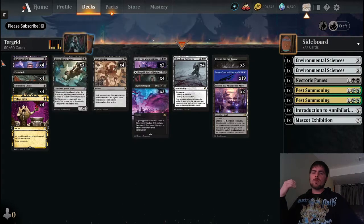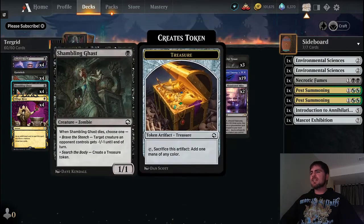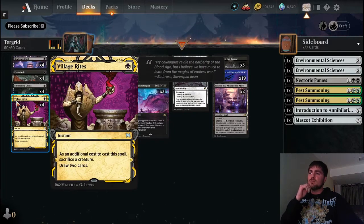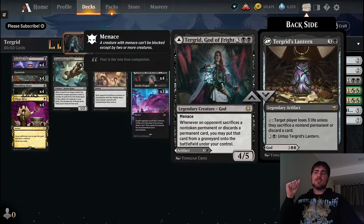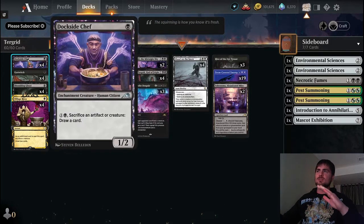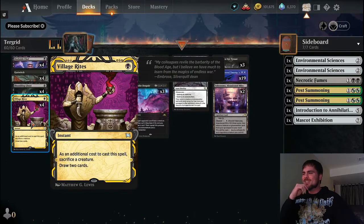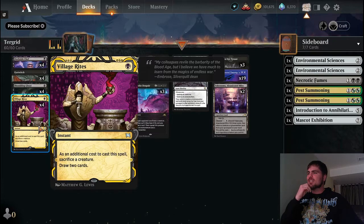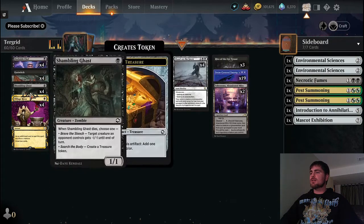We've also got Acquisitions Expert - three copies - because we need early game defense while we set up Turgrid. I substituted Village Rights instead of Deadly Dispute, simply because it's half the mana cost and we're basically doing the same thing. We don't have a lot of enchantments, we barely create treasures. Turgrid's Lantern is an artifact but we really don't want to be sacrificing it to Deadly Dispute. We do have that ability with Dockside Chef.